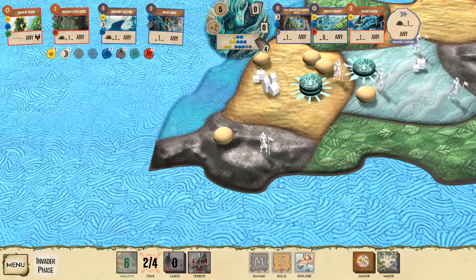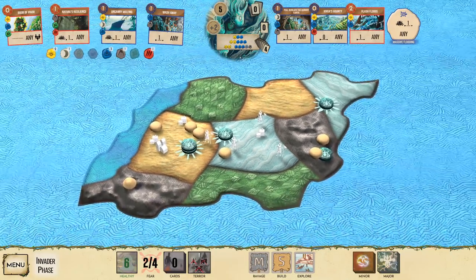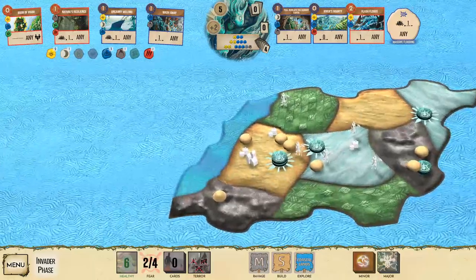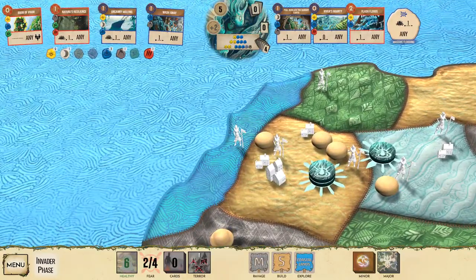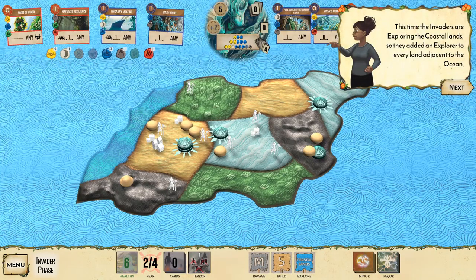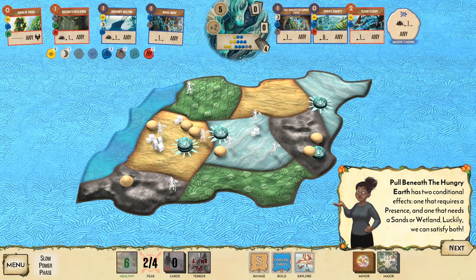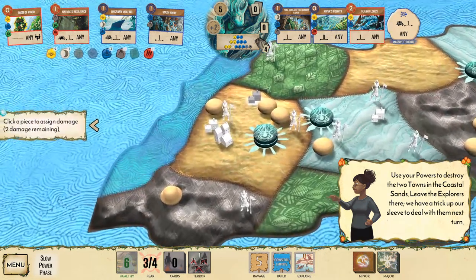Flash Floods deals damage at coastal mountains. The invaders ravage in the mountains and then build in the sands. They explore coastal lands, adding an explorer to every adjacent land — that's a lot of exploration. Slow movement now: Pull Beneath the Hungry Earth has two conditional effects — one requiring presence and one needing sands or wetlands. We can satisfy both and do a lot of damage.